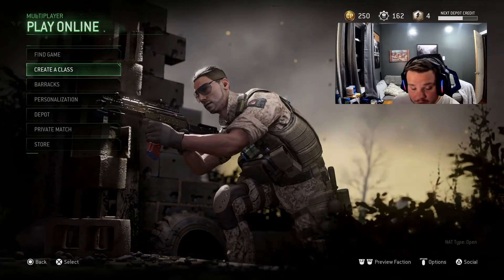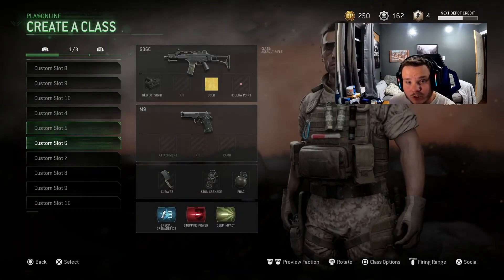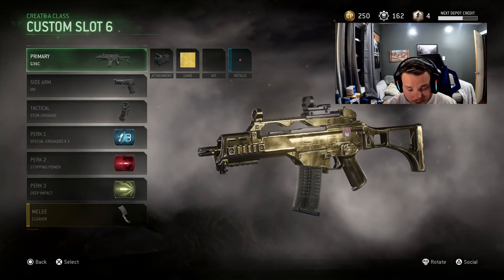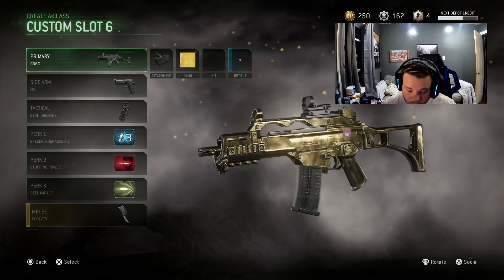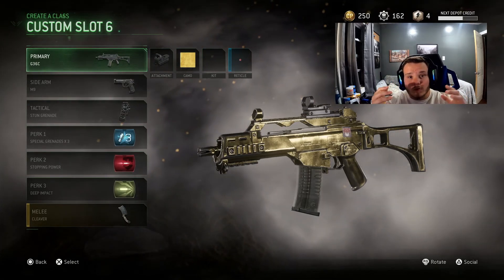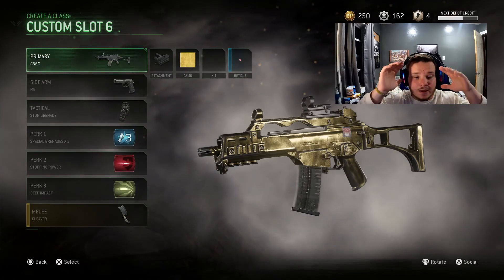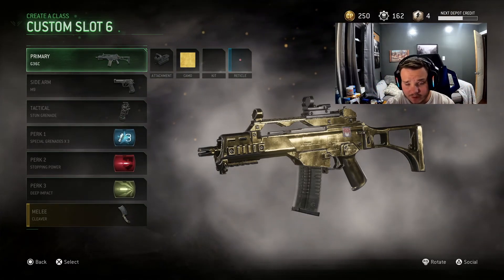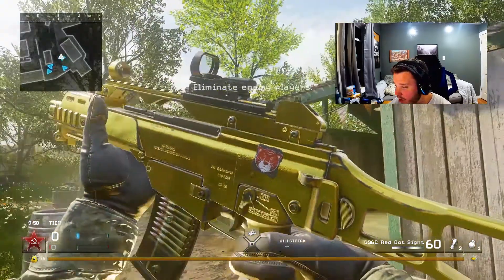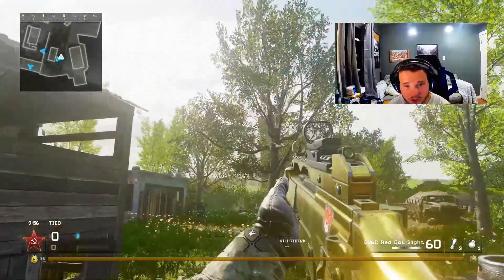After I thought the AK-74U was in Modern Warfare 2, this is the next gun I want to see. The G36C needs to be in the game, and it needs to be this version. I don't want to see the Holger 26 return — I want to see this exact version or the Modern Warfare 3 version come back. I think this is almost the best version we've ever had.